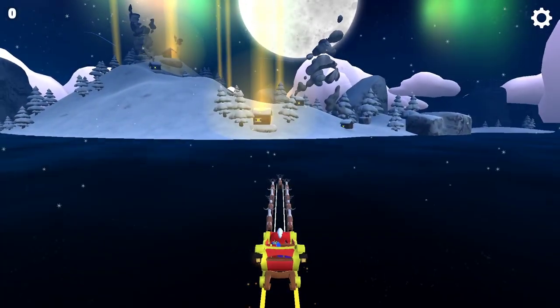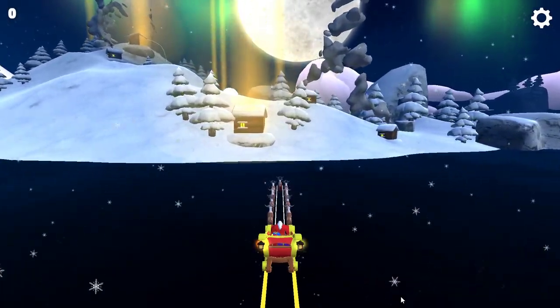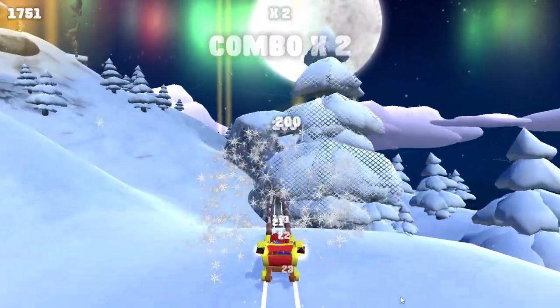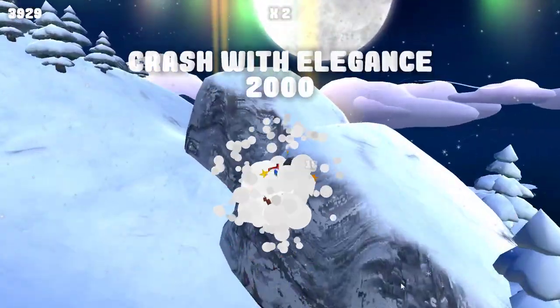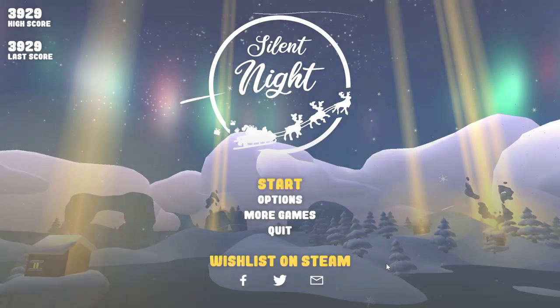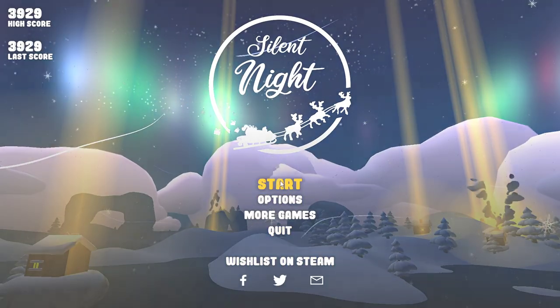Start. We begin. Alright, how do we control? Arrow keys? Alright, combo. How to control? Crash with elegance. Okay, we've crashed. The game gives me no instructions on how to control the sleigh.